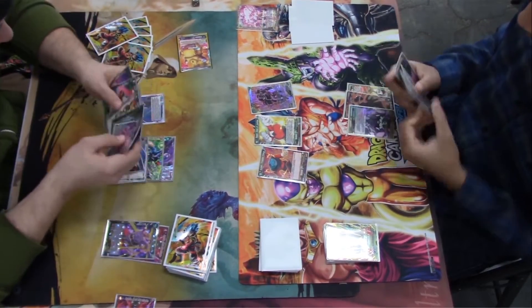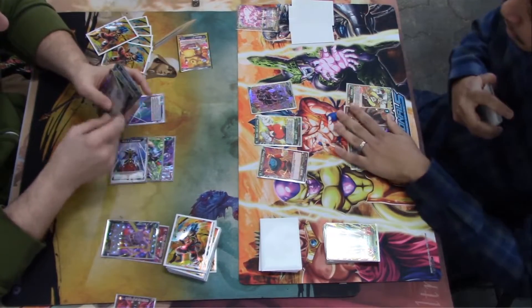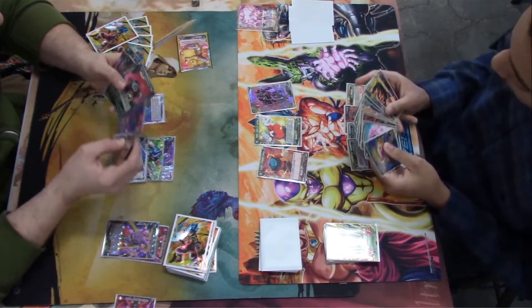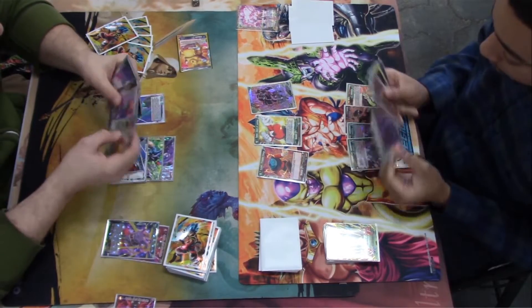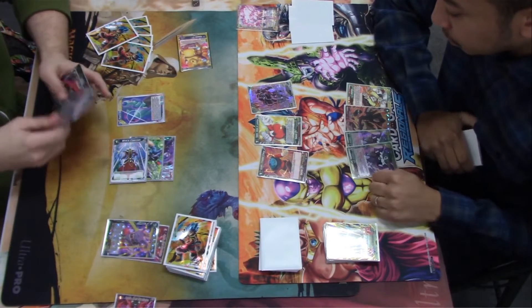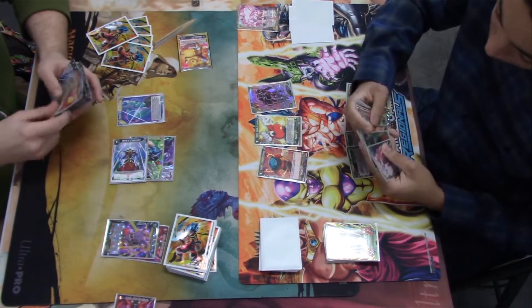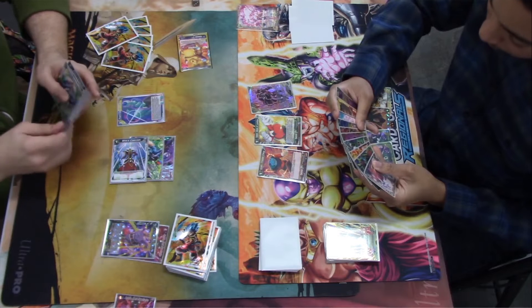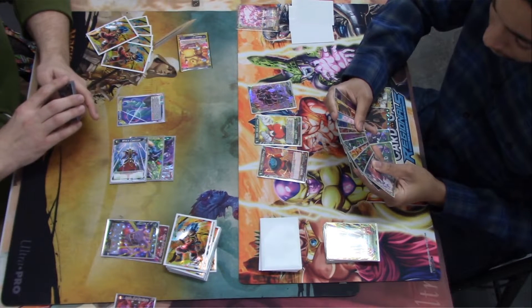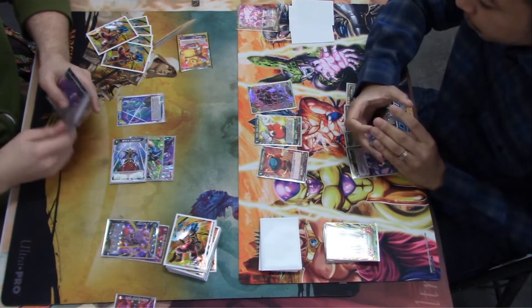Neil's going into his turn four with like 12 cards; he has a Successor on board, which means it's prime time for Gohan to come down. He does play a three-one split of Gohan and that Goku from the Expert Deck. I think that play is without a doubt very strong — bad Gohan is bonkers, yeah.